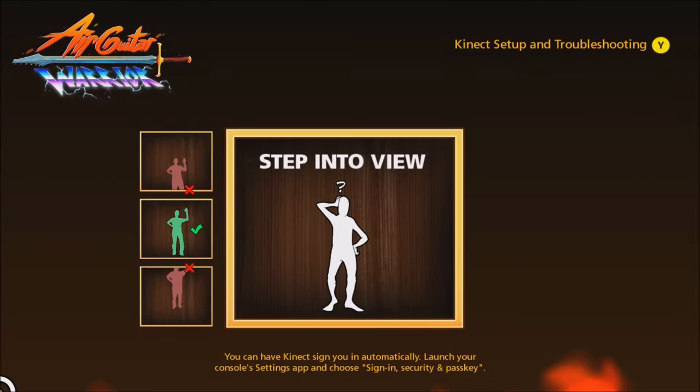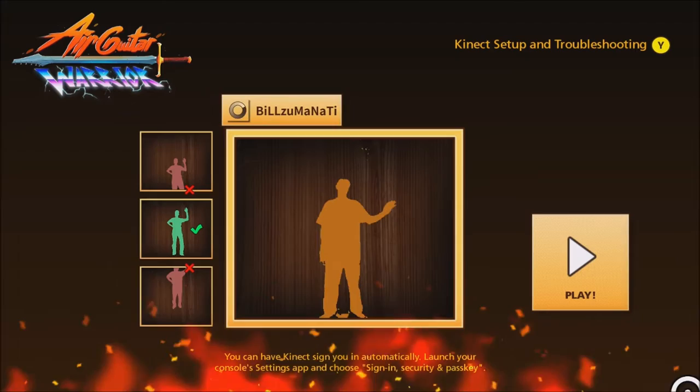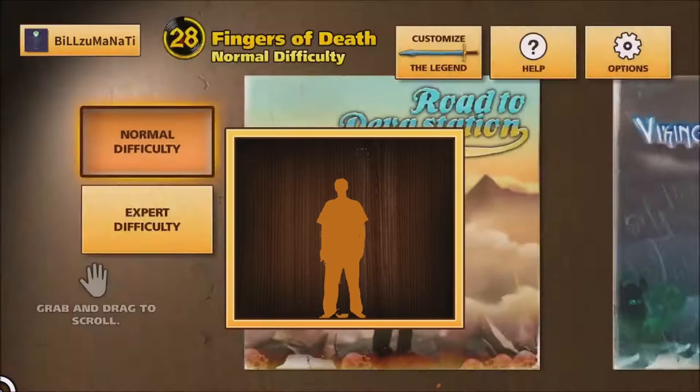They finally made an air guitar game. This game just released onto Xbox March 29, 2017, for a price of $19.99. I'm going to show you what this game is about, give you some tips, and go over the achievements. Make sure you have enough room, make sure you have good lighting, and don't wear colors that are going to blend in with your walls or your bed.